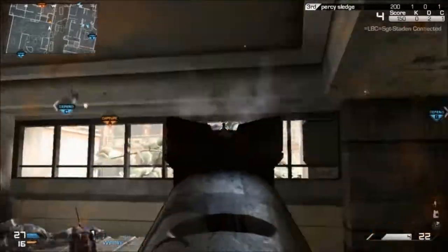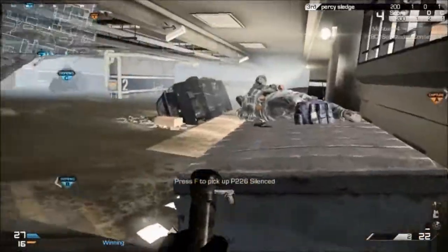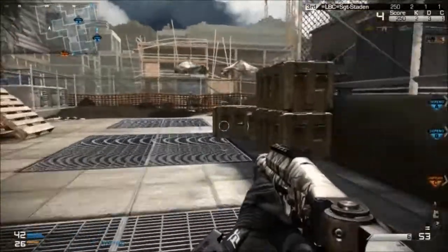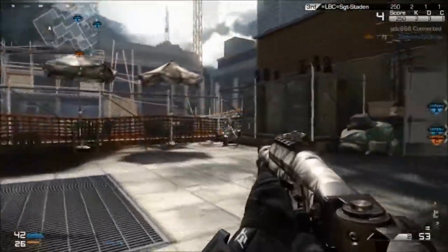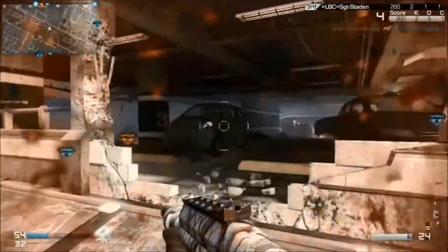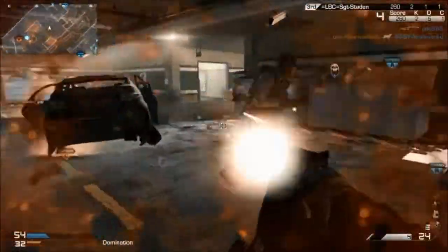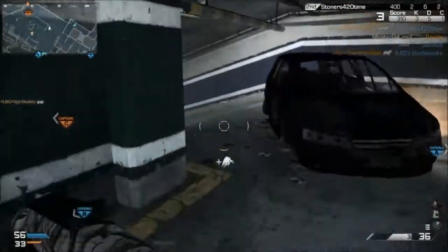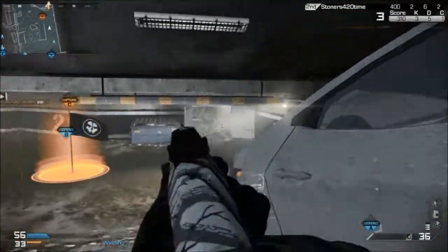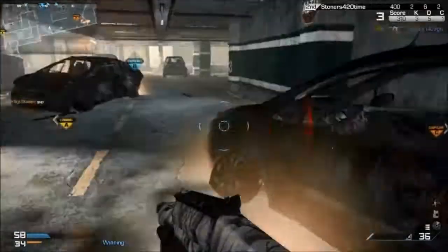Hello, Master here, and today we are going to be taking a closer look at slug rounds. Slug rounds are an attachment that you can put on any shotgun. I'm going to be using the Bulldog because it tends to be a little bit easier with slug rounds to just kind of spam it, especially in closer combat.